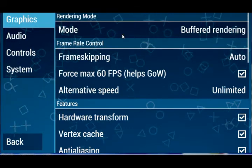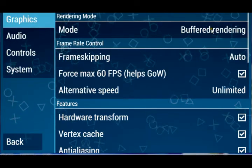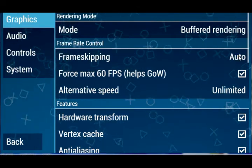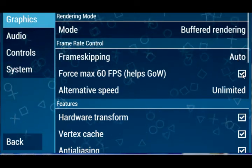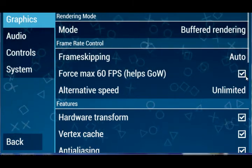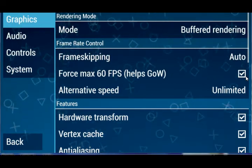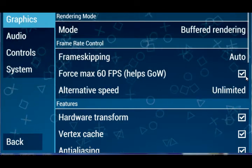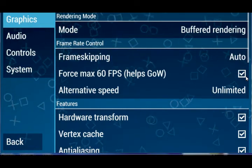This is the beginning of the settings. You go into Graphics, and in Graphics you see the mode right here — this is what it's set up to: buffered rendering. If you change that it would cause some issues. Frameskipping is up to you — some games require it, some don't. And this setting here can help in some ways but not others, so you could turn it off sometimes. On my computer it works fine.